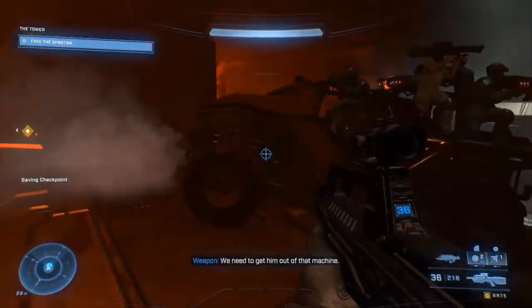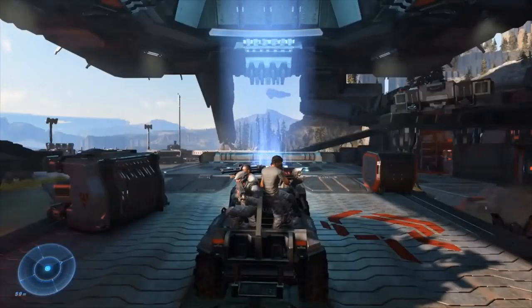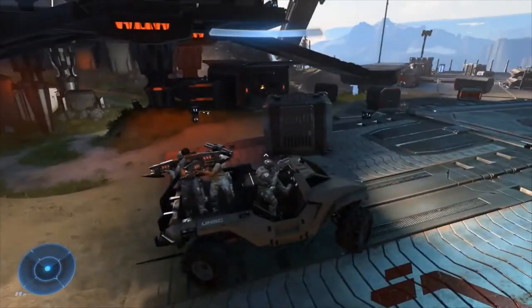Obviously we're going to need this Razorback — you're going to have to bring it from one of the forward operating bases. If you choose, you can bring a number of Marines and park them outside. There's the gatehouse where you have to lower that gate. If you leave them outside of there, they will not be harmed by any of the enemies in the base, and they won't be able to get in.